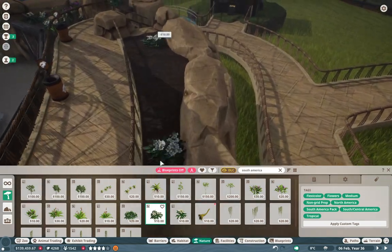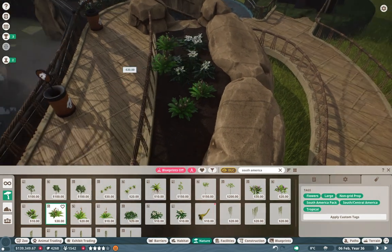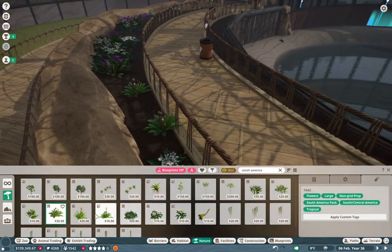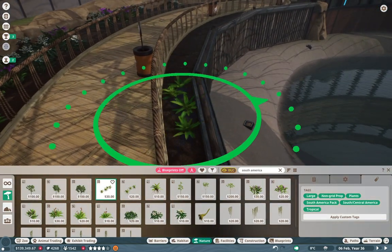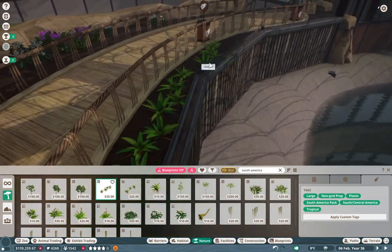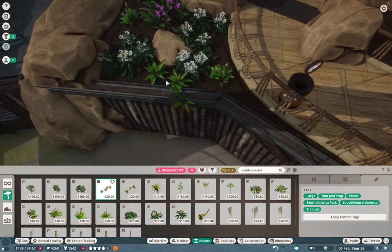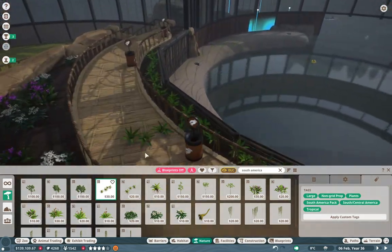I'm just dressing it up with some nice South American foliage. I think I might move the monkeys in here — it might be really cool to have them just frolic all around and experience their own thing. But that'll be a little story for the future.